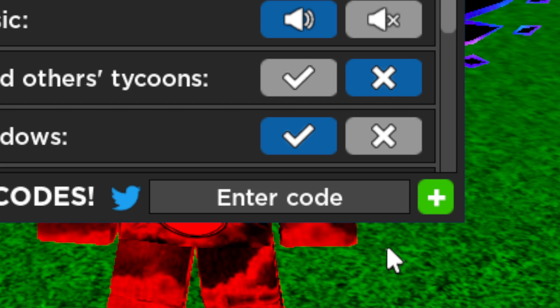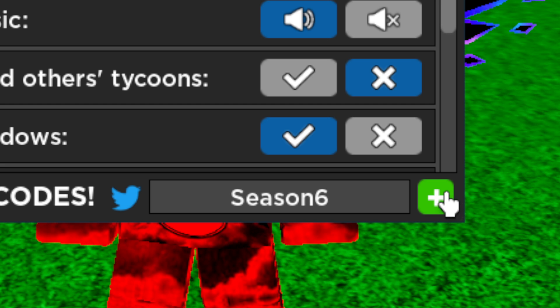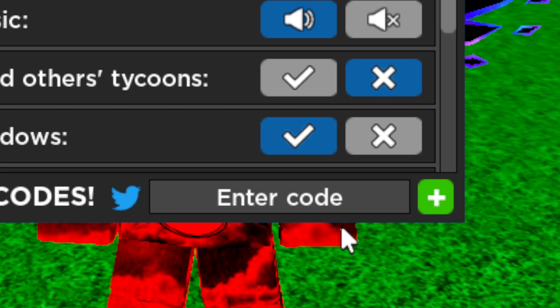The first code we're going to redeem is the newest one: capital S, lowercase 'eason6' — Season6. Go ahead and click the plus button. I already redeemed it before this, but it will give you 70k free cash. It's the newest code in the game.